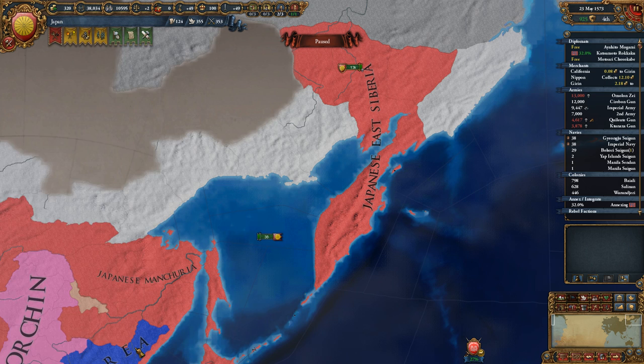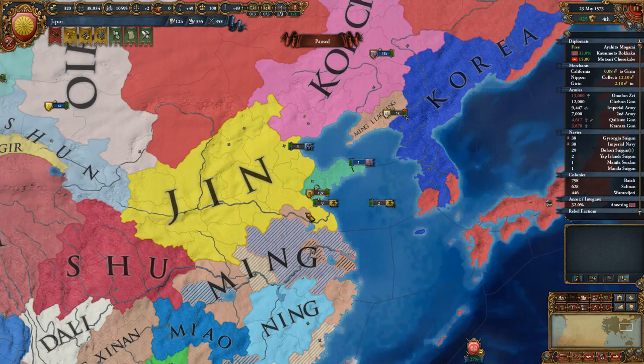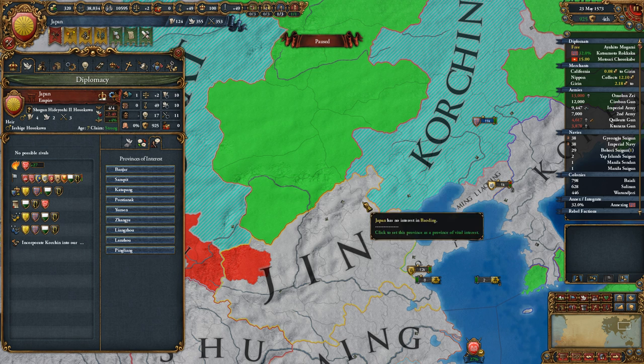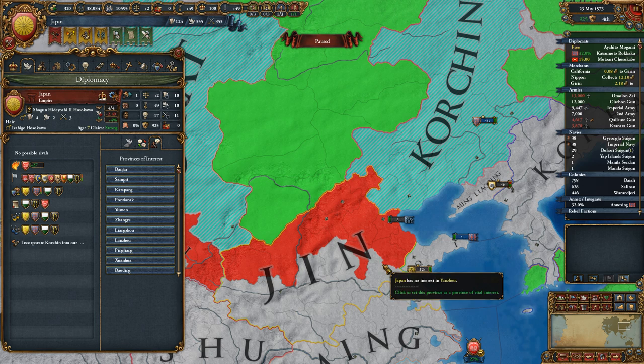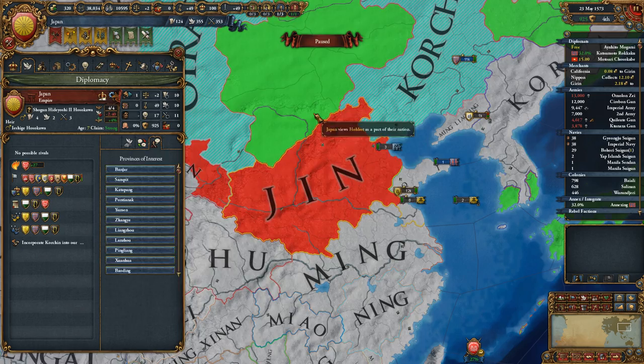We should have somebody fabricating on Korea. Did we get kicked out of Korea? I think so. Fortune — I have a vested interest in conquering all of Jhin, so if you could fabricate claims wherever possible on Jhin, that would be great.